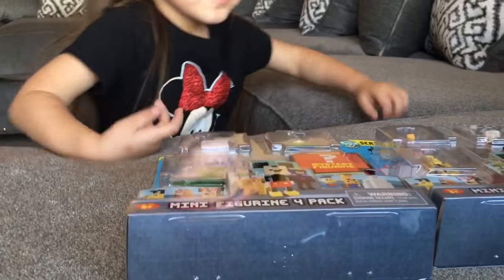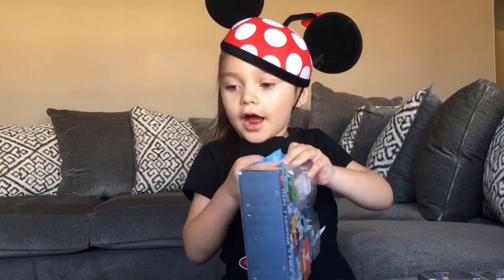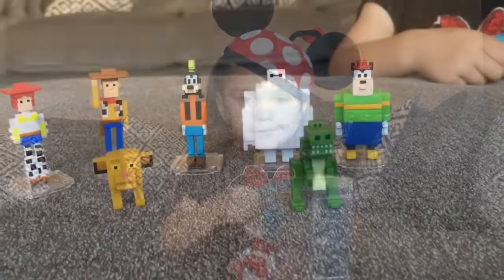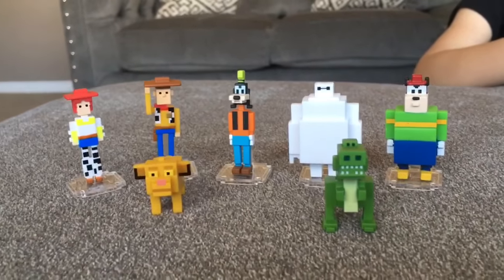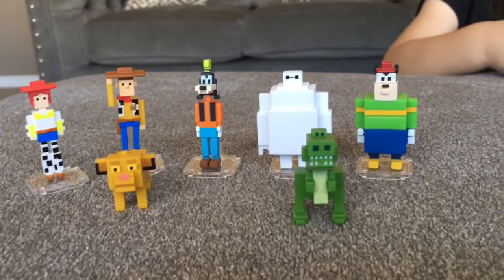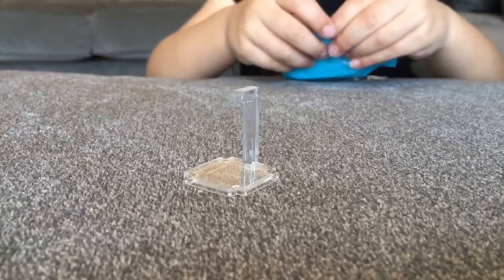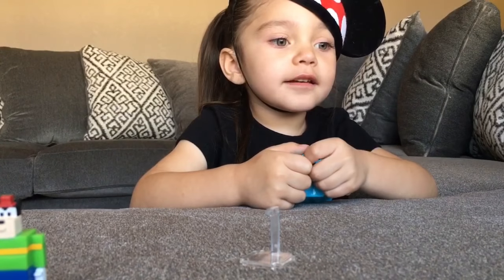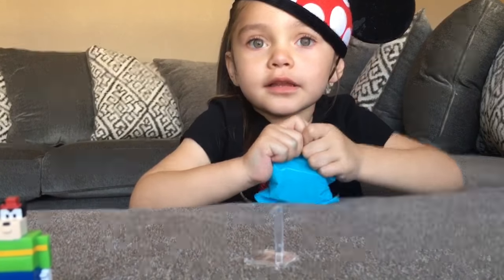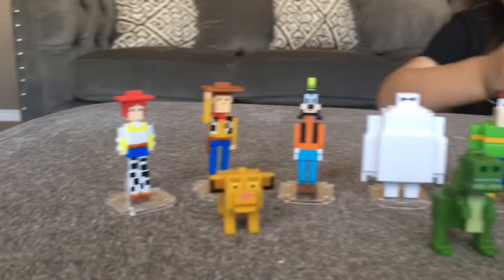Let's open our second pack and see what we got. Rex didn't need a stand because he's already standing up, but there's an extra stand here. Sophia, who are you hoping for? I'm hoping for Minnie Mouse. I think another Toy Story one would be awesome — we already have three.